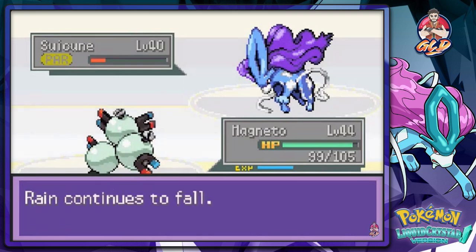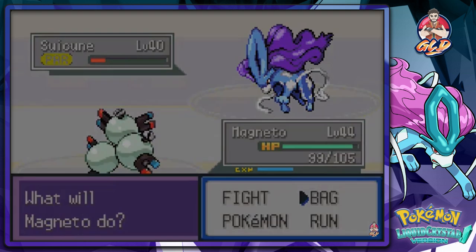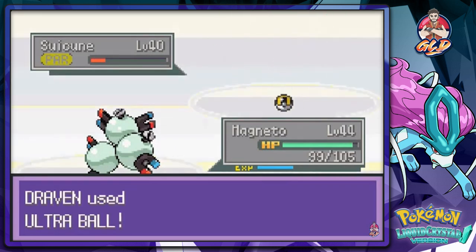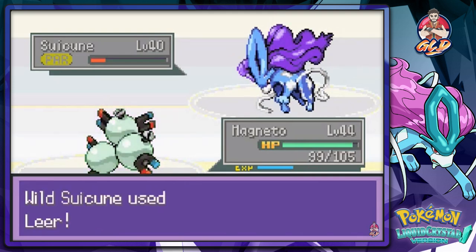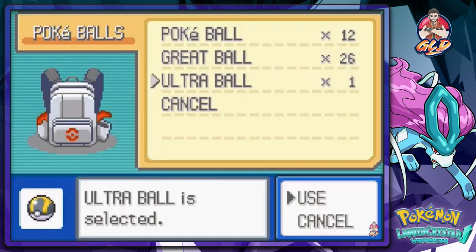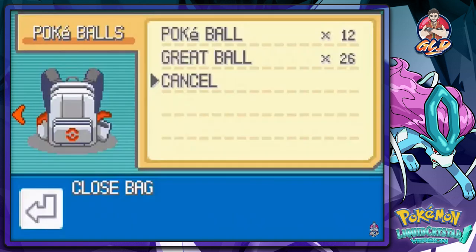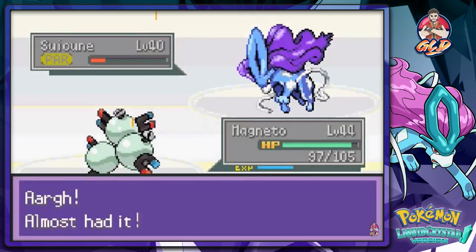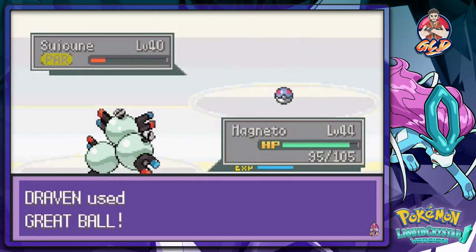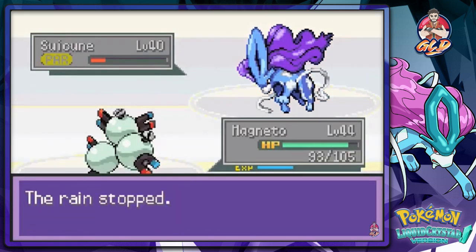That nearly makes it faint, so let's start throwing Ultra Balls. What really annoys me is there aren't enough Ultra Balls - I think you can only buy them in Blackthorn City. There go all three Ultra Balls. Switching to Great Balls now. Come on, speed button! Suicune keeps breaking out - it's still paralyzed but just will not stay in the ball. How many balls is this going to take?!